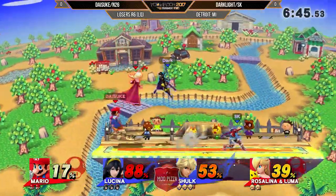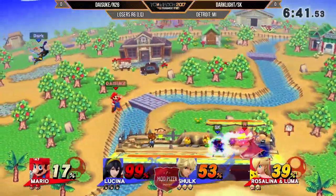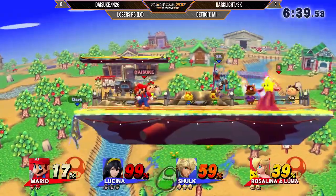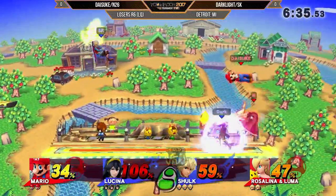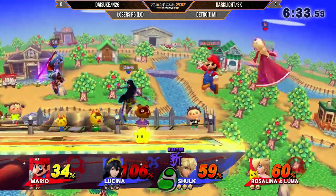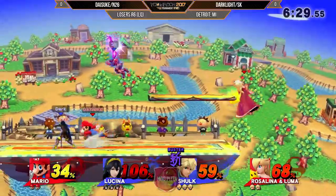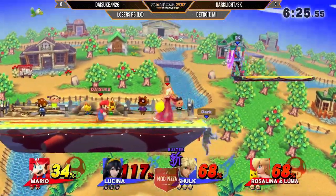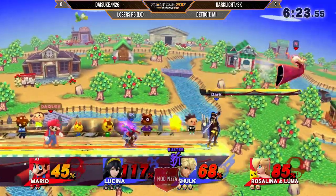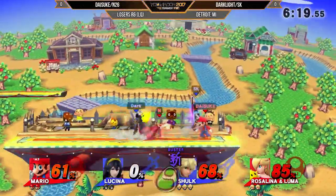Blue team is dominating the red team right now. Darklight and SK really have it together — even earlier with the throw, the team comp is like clockwork. That predictability — they know what's going on. Haven't seen a lot of Shulk's transfer power yet, but he's got Buster. The red team has got to watch out on their shields because Darklight is trying to break their shields, but that Luma is going to take that stock.